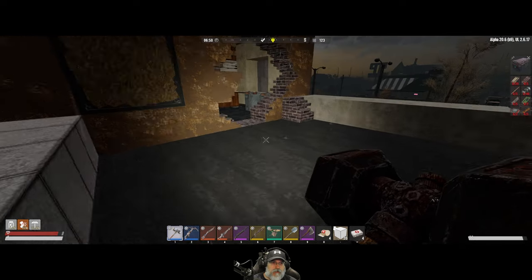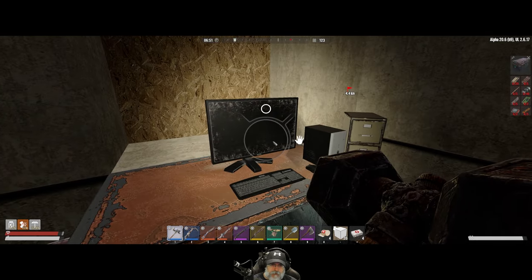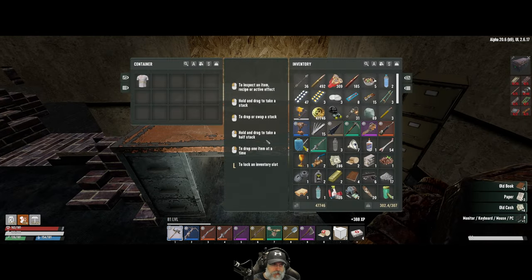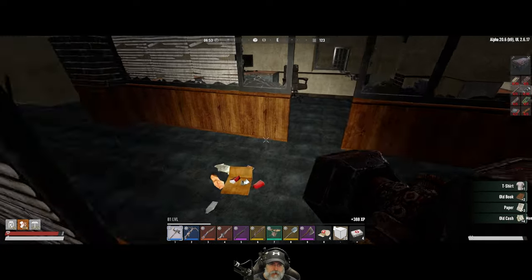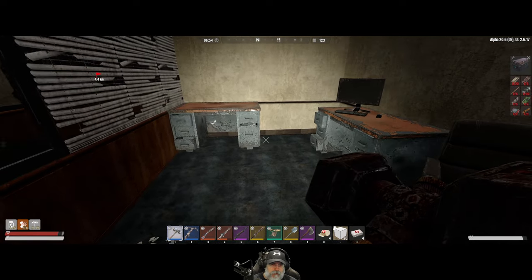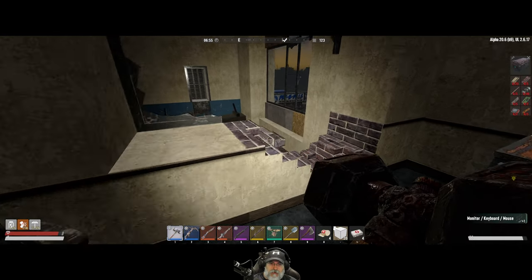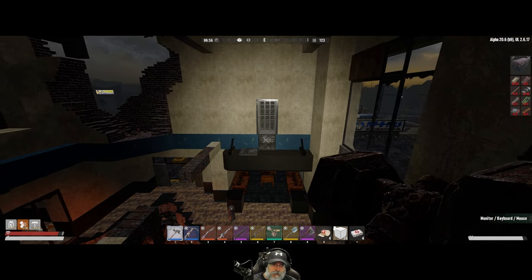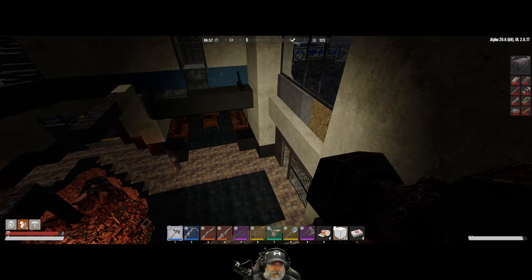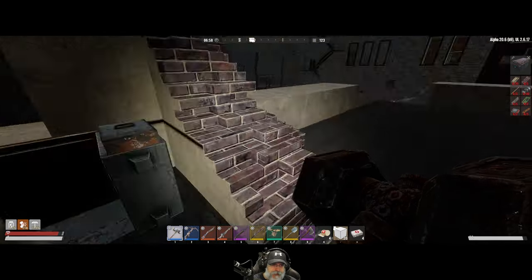Anything down here? We'll pick this up. More paper, more books — that's always good. None of these desks are lootable. That's just a zombie hiding place I think. I'm not seeing anything else in here.